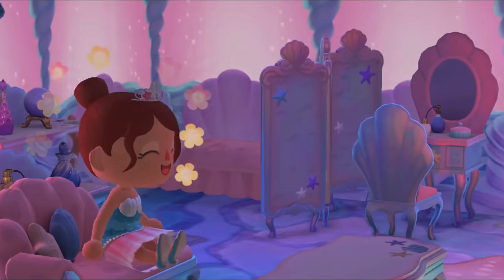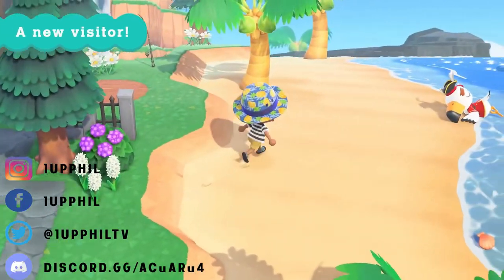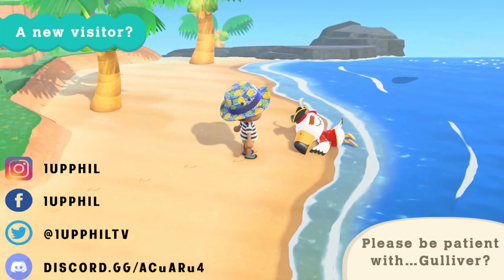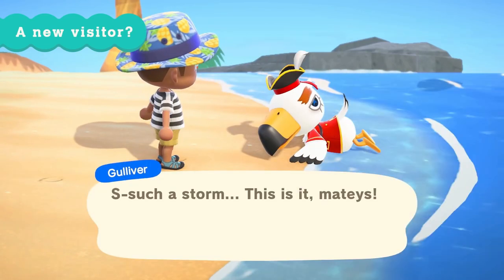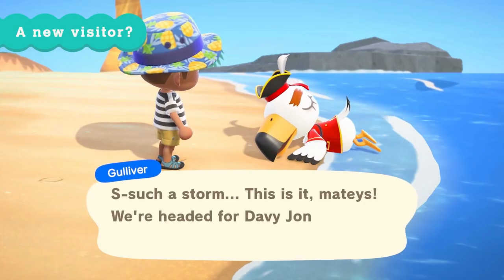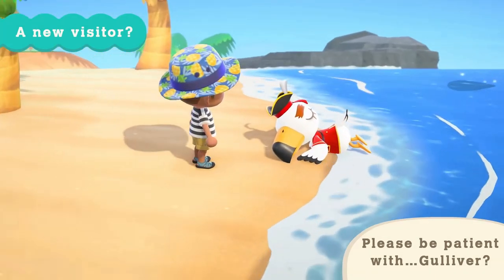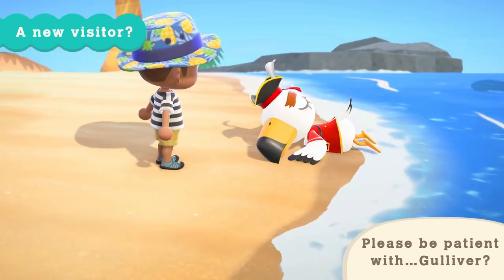Something that was kind of unexpected was Gulliver showing up on your island. We're used to him showing up, but now he's in a red pirate suit, still doing his typical 'I fell down on the beach, I'm sleeping, leave me alone' type of conversation. I'm curious to know what he's going to be giving us — I wonder if it's still gonna be the little microchips or if he's gonna want us to dig up something else for a reward.